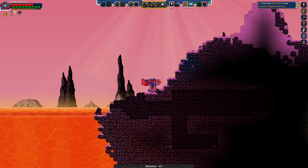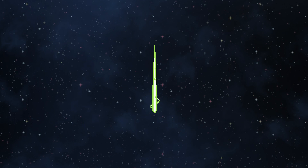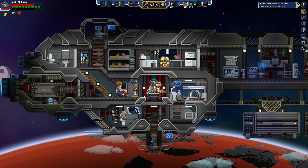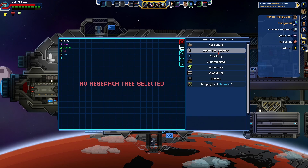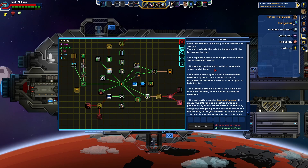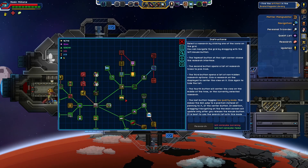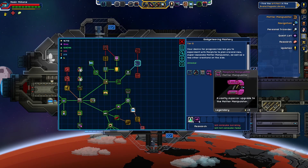Oh nuts, that's right — this might be something we continue later. I just remembered that someone suggested something I should have upgraded into a long time ago, which is actually part of the reason I got more fight in the first place — which is the more fight manipulator. It just makes our manipulations a lot more — more fightable, or something, more better. I don't know if we have it researched yet. Probably engineering, I'm guessing. There we are — is that it right there? Why is it weirdly purple here? Vastly superior upgrade to the matter manipulator.